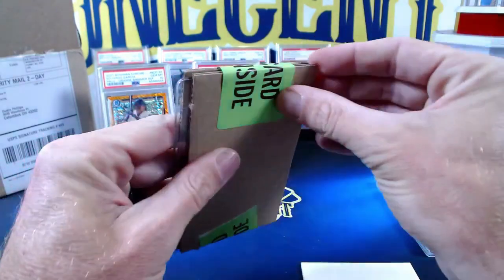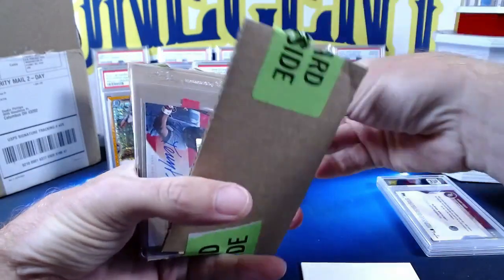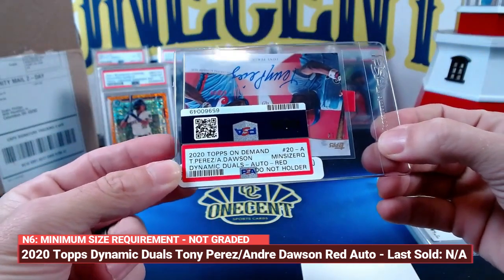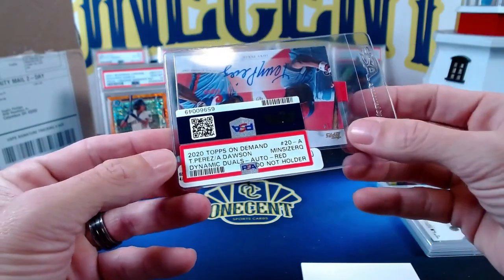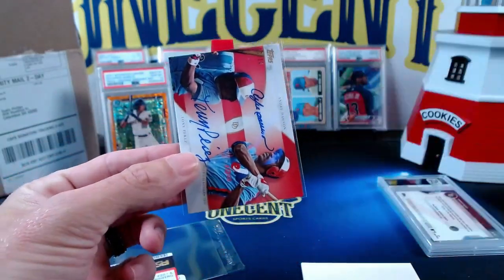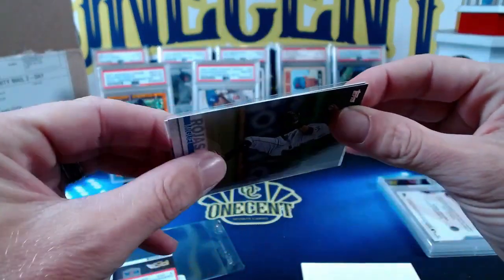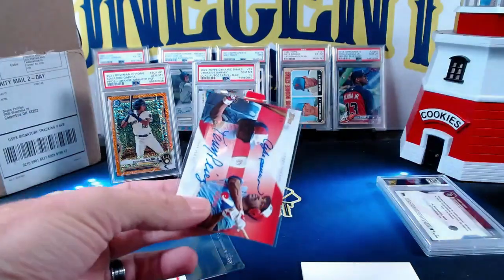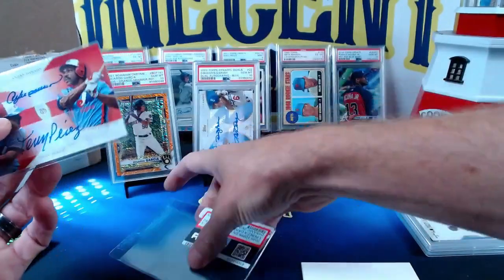Now let's see what's going on with this card that did not get graded. This is a 2020 Topps On Demand Tony Perez/Andre Dawson Dynamic Duels auto, red parallel. It gets an N6 designation, meaning it's not the right size. This card is a little bit shorter — a printing error on Topps' part — so PSA can't grade it because it is too short.